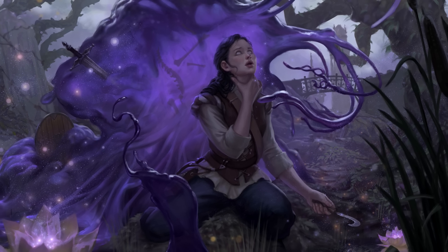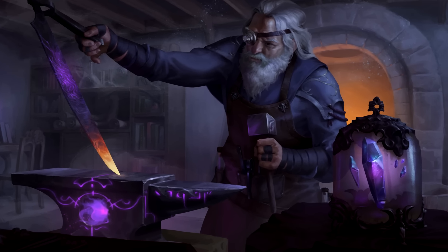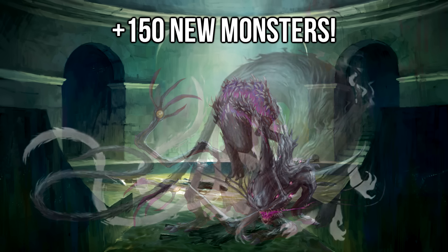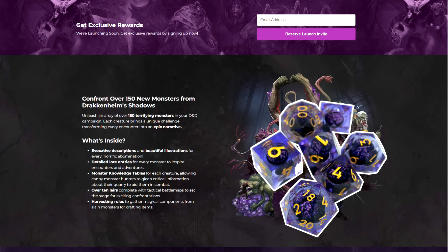We're jumping back into a spell-plagued world thanks to Delirium, an alien metal that warps the hearts of minds and men — and the bodies of monsters, because it's radioactive. Which is why we're getting over 150 new ones come March 26th. If you click the link in the description before then and back the campaign, you get a free set of monster dice.